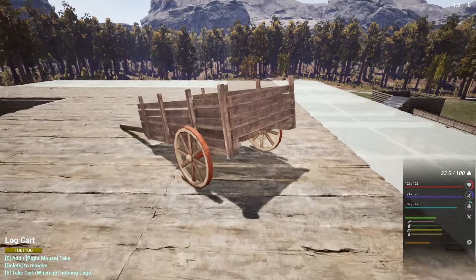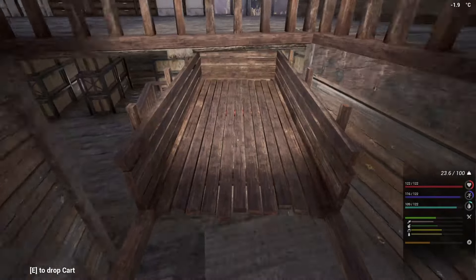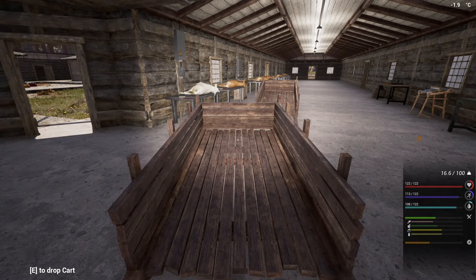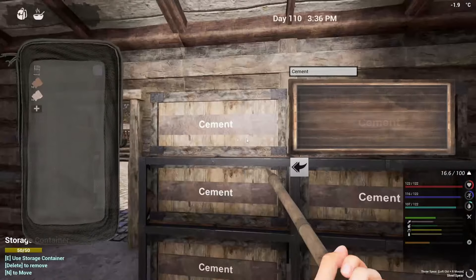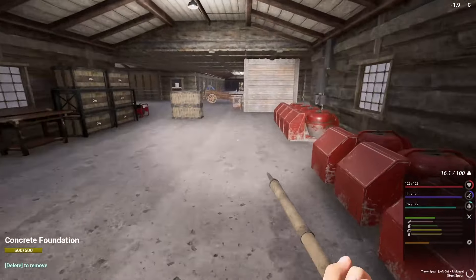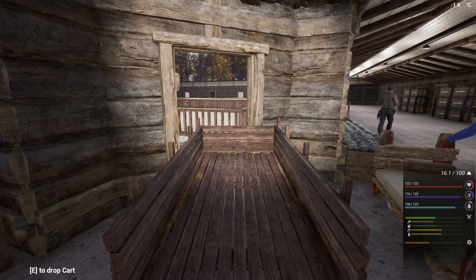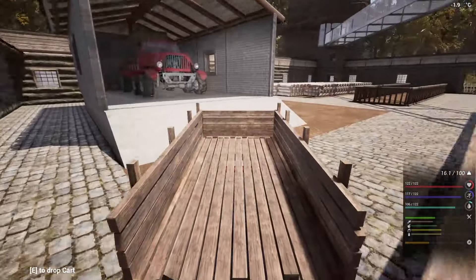I've still got some stuff on me that I need to drop off - let's go ahead and sort that out on the next floor. I'll put those in there and I've got one cement thing as well. I need to get back on with those - I think we've got some in here anyway. I'll sort that out later. Look at that copper - we've come through a lot of copper.